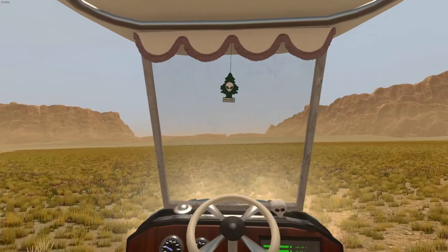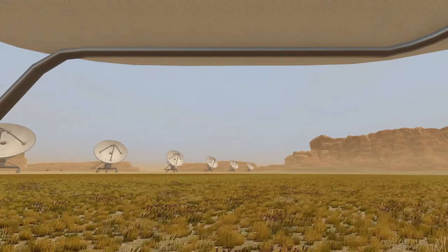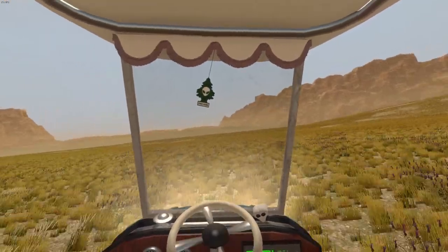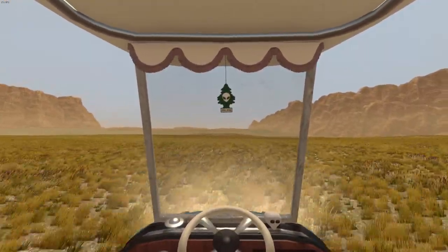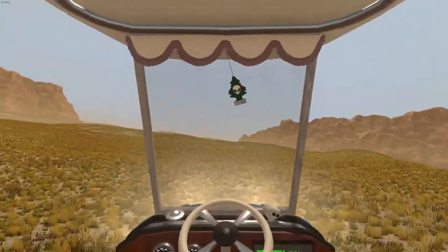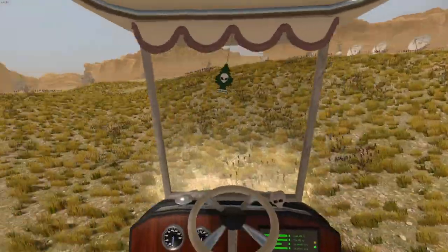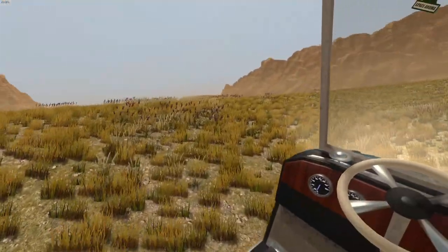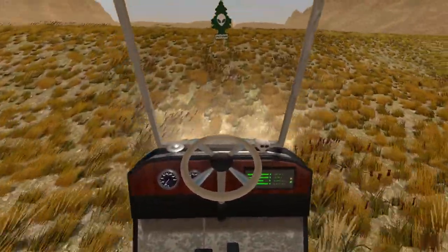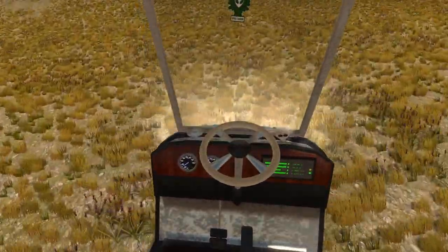I'm heading straight out in this direction, although I should head in the direction of that alien UFO thing that has Blago's face on it. But I guess you can do that for yourself, or maybe we'll explore it in this video. You just want to start driving out. This golf cart goes like 90 miles an hour on its top speed, unless that's kilometers an hour, in which case it's closer to 70.